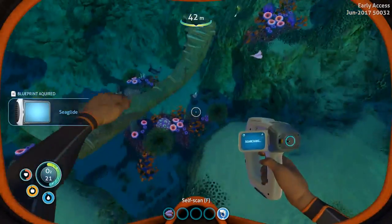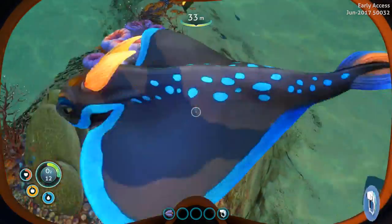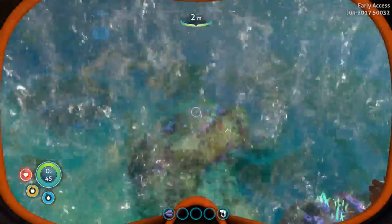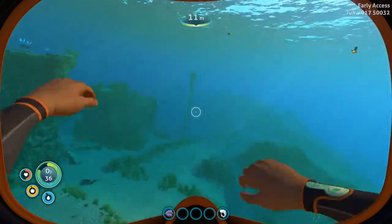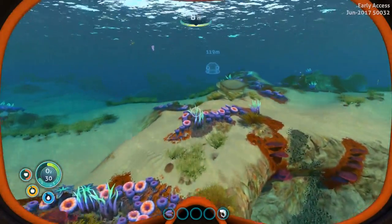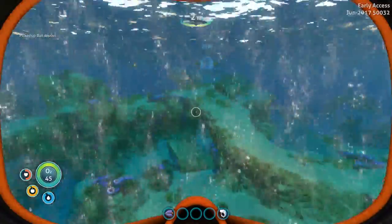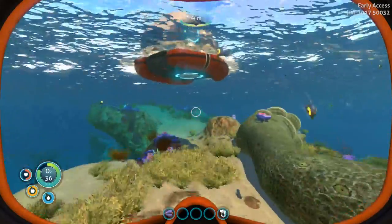We just need to find one more blueprint. We really need to make an air tank — this is pretty bad. So when we get back to the pod we'll take a look at what it's going to take to make one. There's another bin with a blueprint inside — we can now make the sea glide! There's some salt. I think we'll need fiber mesh for the air tank, which comes from those creepvines over there.